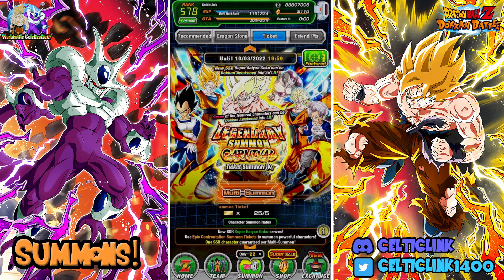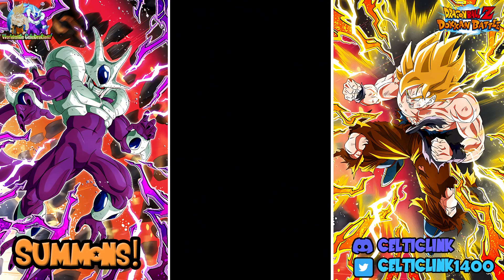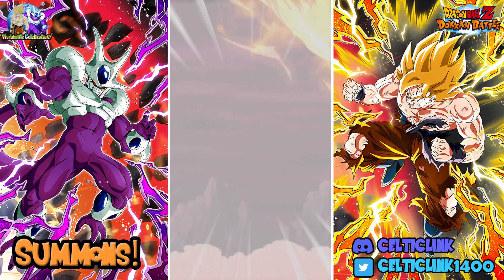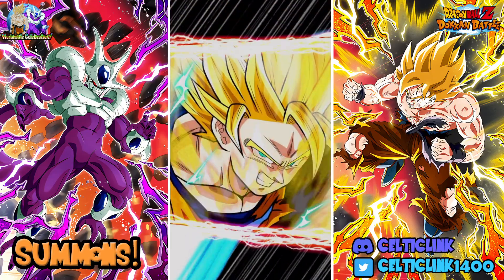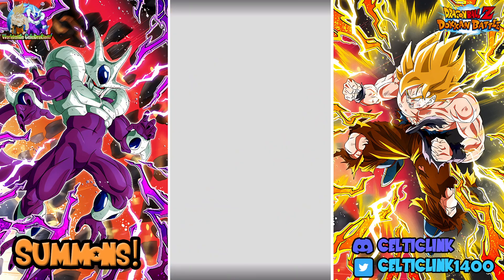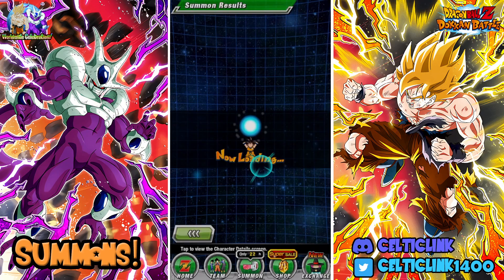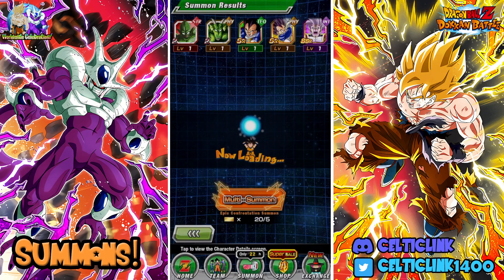We're going to go ahead and hop in with the first summon in 3, 2, 1. What are we getting here? Lone Warrior Goku. So not much on my first multi. Hopefully you guys pulled some fire on your first multi there. We got an Int Baby - they are guaranteed SSR like we figured. I got an Int Baby. I think I could use him as Super Attack fodder, otherwise I don't think I really need him.